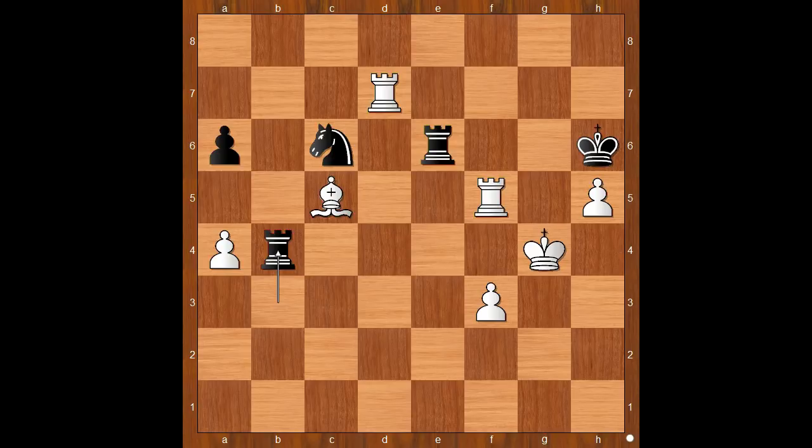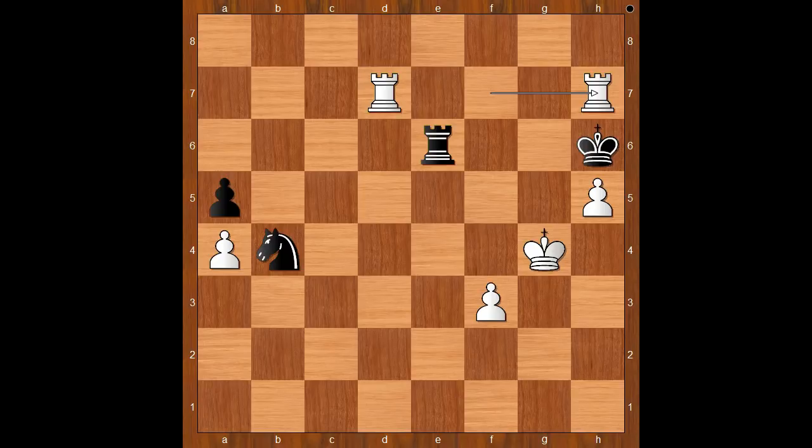Back to our game — Rook takes on b4, Bishop takes on b4, Knight takes on b4. White played a move and Black resigned — the move is Rook to f7. Black resigned in view of Rook to h7 check mate. So let's play a random move for Black, and then Rook to h7 check — mate.